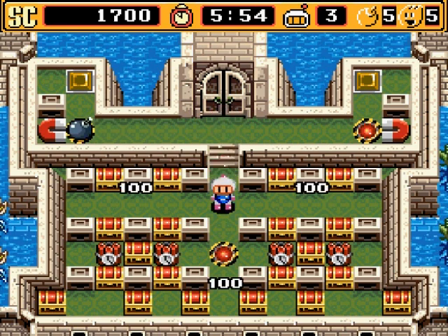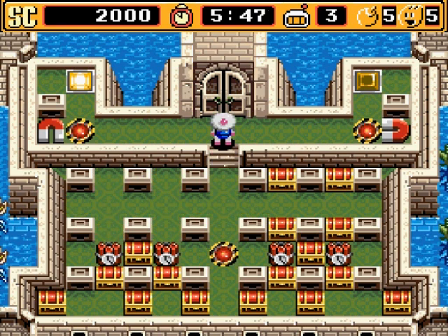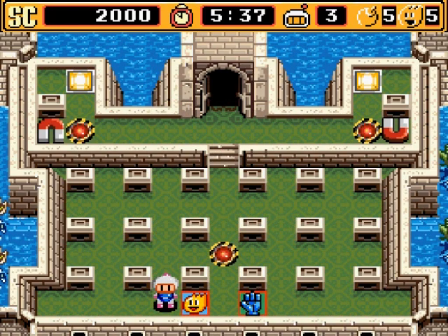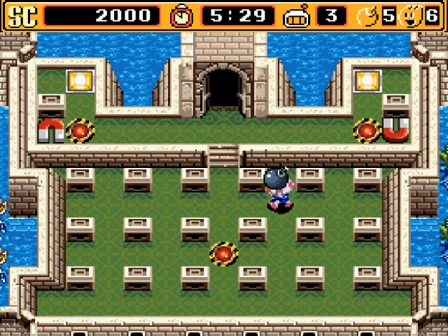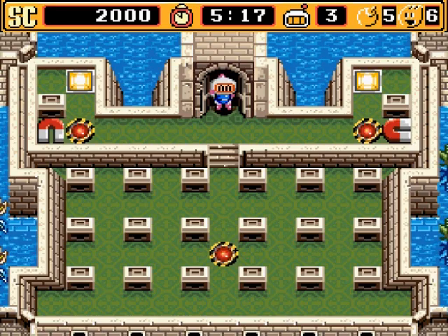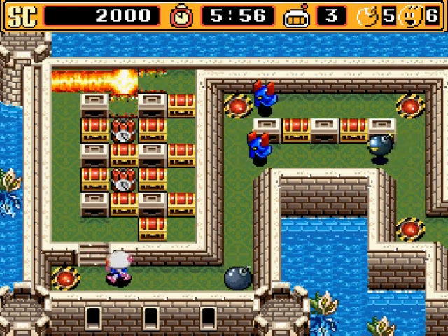I should mention the password system - there's only one password for each world and a special power-up password. Each password takes you to the very first level of a world, so you've got to dedicate your time and play through to the next world, otherwise you'll have to start from the very beginning. You've seen that glove I picked up - if you drop a bomb and press the bomb button again you can pick it up and throw it across the screen over blocks. It works when you're standing on top of a bomb, not just next to it. It's its own power-up - not quite like the boxing glove from the first game, but still great.